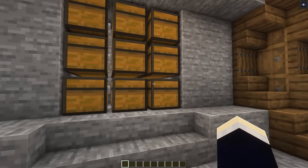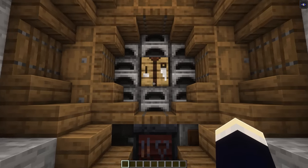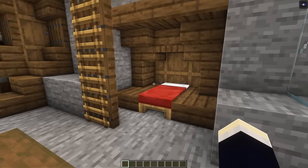For this base we have a bit of a storage wall here. At the back we have this design with some crafting blocks, our smelting blocks, and some extra barrels. And then off to the right behind the ladder here, we have our bedroom.